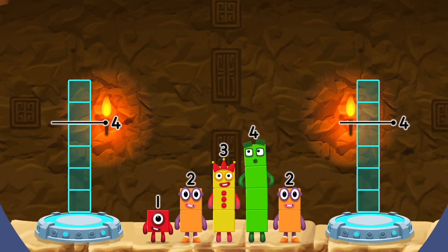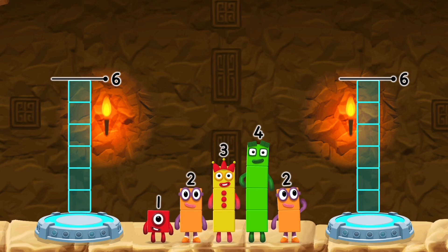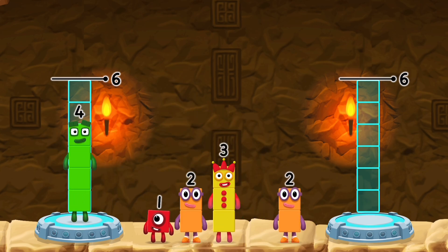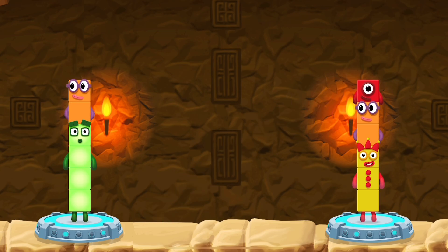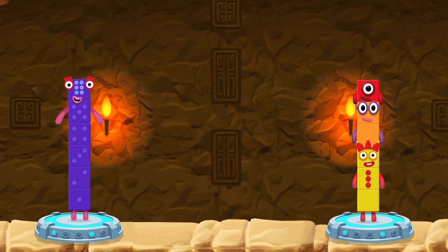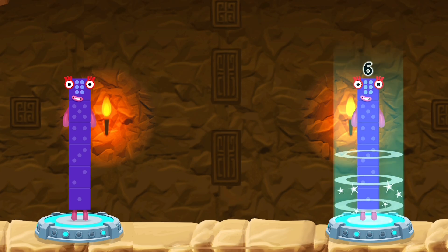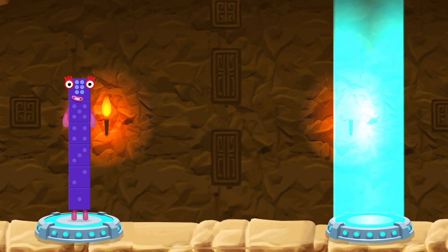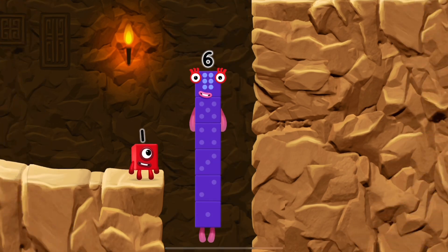Share the number blocks evenly to make two groups of six. Four, two, three, two, one — you got it! Four plus two equals six. Three plus two plus one equals six. Six equals six. I am six in the mix!